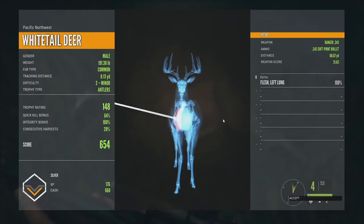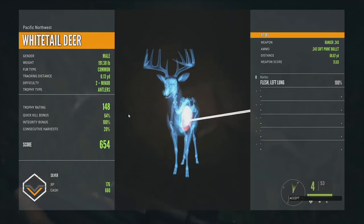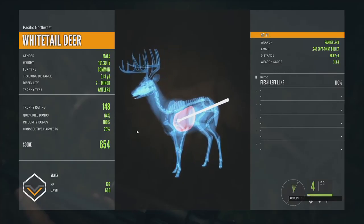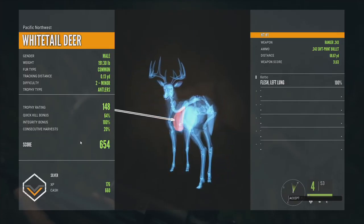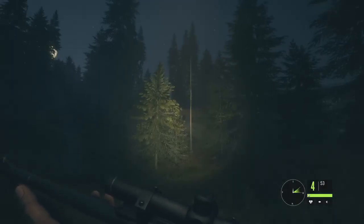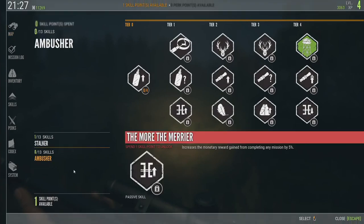I'm still shooting a little high — shot right over the heart, you can see the top of the heart right there. It's hard to tell with the grass. Not quite a kill shot but pretty close. I really like the 3D skeleton showing them in the pose they were in when you shot them — so if they're running you can see exactly what was going on. 68 yards, trophy antlers, fur type common.